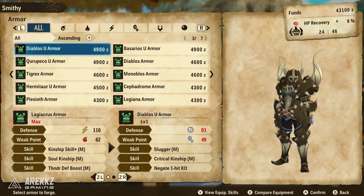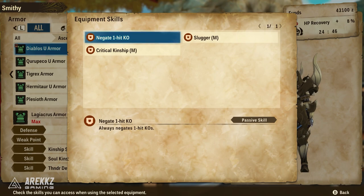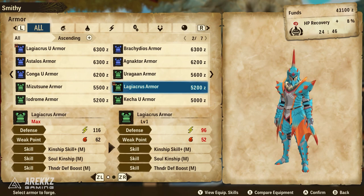As you get towards the next area — keep in mind you can craft as many things as you want, but most of the time I crafted one armor set per area and just ran with that — if you craft the Diablos U armor, this one is incredibly nice. I used this from that point until almost the very end of the game. It has Slugger, so normal attacks can inflict stun and increase stun chance. But it has two very nice skills: one is Negate One Hit KO, which will always negate moves that would otherwise kill you in one hit — very useful as later monsters hit incredibly hard. On top of that, you also have Critical Kinship Medium, whereby critical hits fill the kinship gauge faster.